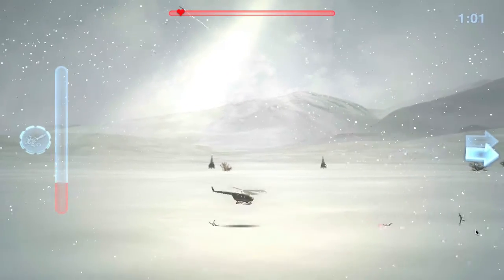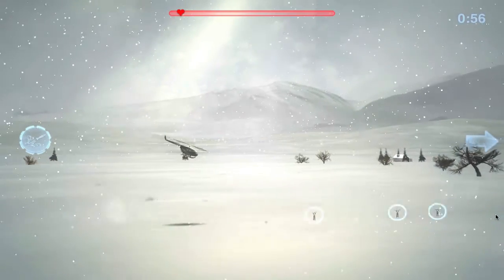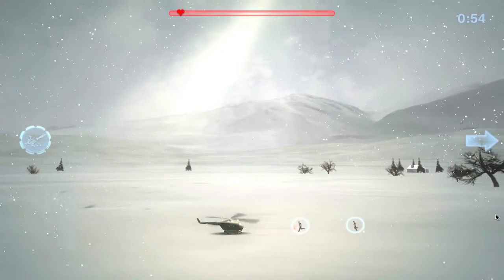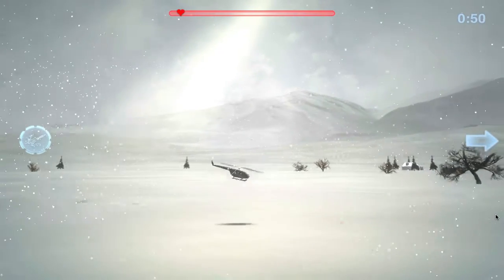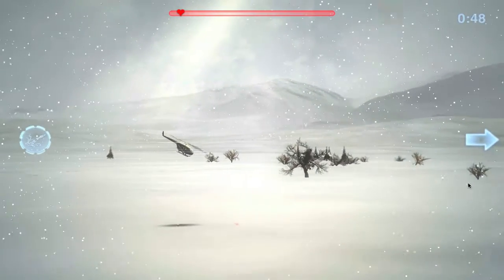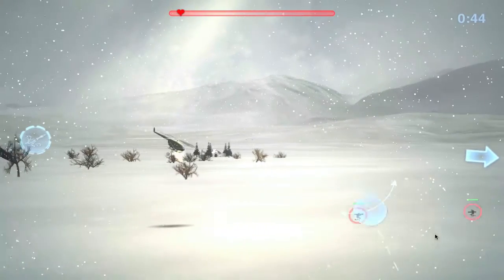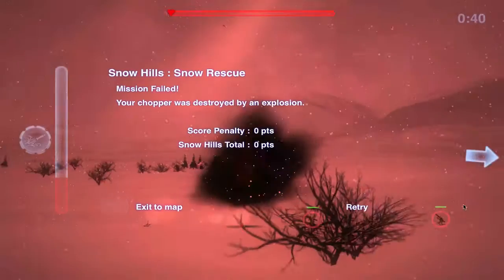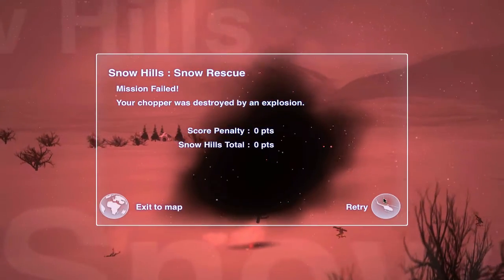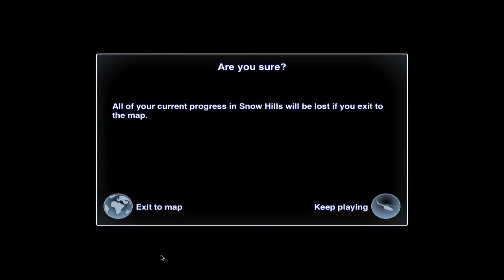I am almost done the level. It looks like the easiest way to shoot people is just to go on the ground and aim straight. I'll try to speed this part up a bit - oh, hostages, wouldn't want to kill those. So I let these guys get on my plane, and then you got to fly them back to shelter. And as you can see, I just died there.